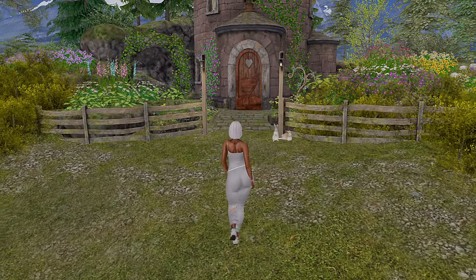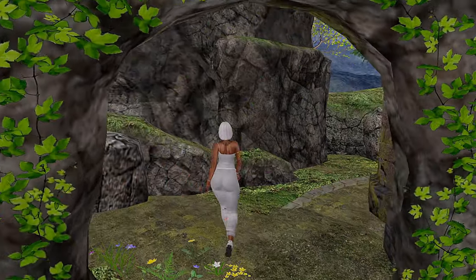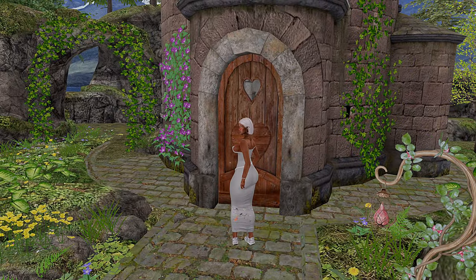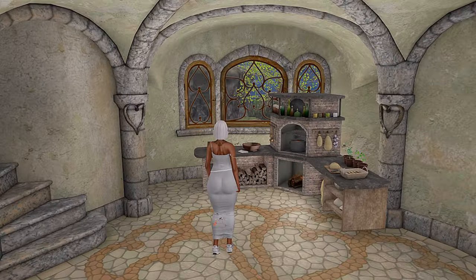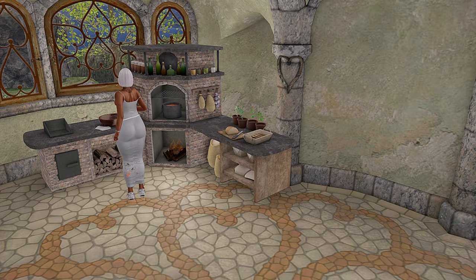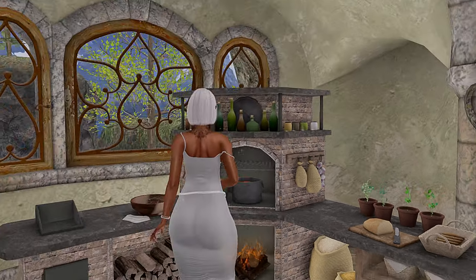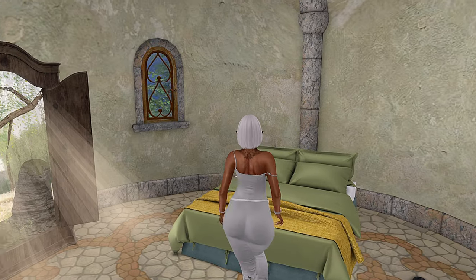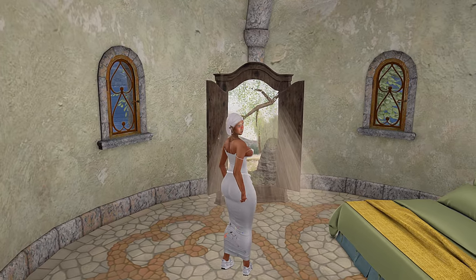The aesthetic of this sim is definitely a bit dated but I like it — it has a dated slash modern feel to it and I appreciate that. I am not a stand-in-one-space type of girl in Second Life; if I can click on it I'm gonna click on it, if it looks like I can go in somewhere I'm going in. Inside one of the houses they have an old-fashioned stove and upstairs just a little bedroom. There's another little portal here — let's see where this takes us.